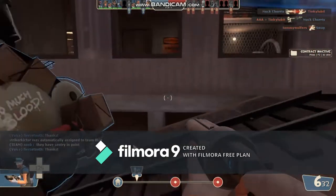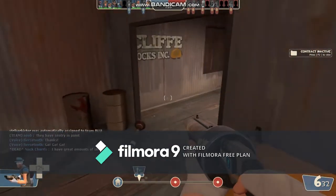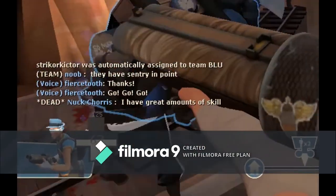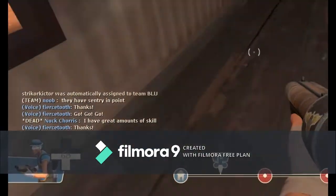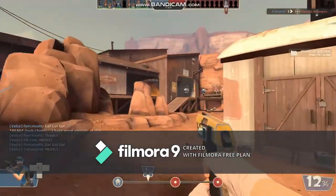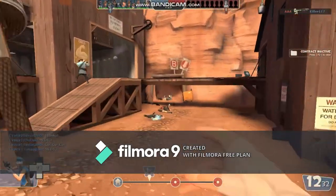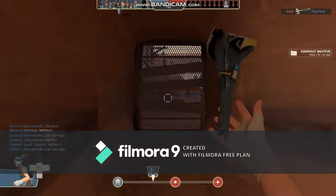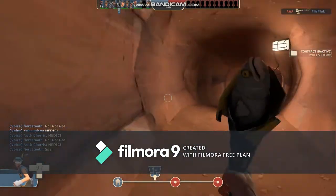For starters, we're going to take a look at Scout's biggest downfall: his health. Scout only has 125 health, which seems to be decent, but you'll quickly find out that's not enough health. But Scout makes up for this with his speed. Scout is the fastest class in TF2, and if utilized efficiently, you will be an unstoppable killing machine.